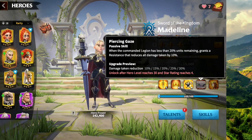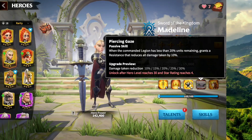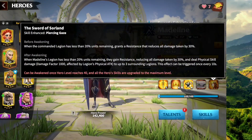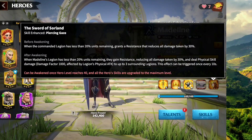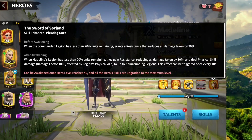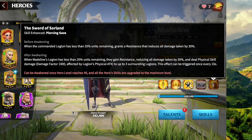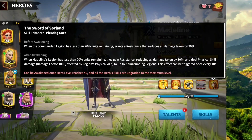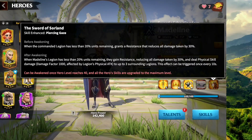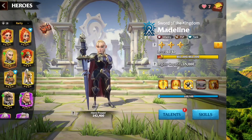Skill number four: when the commanded legion has less than 20% units remaining, it grants a resistance that reduces all damage taken by 10%. For the awakening, when Madeline's legion has less than 20% units remaining, they gain resistance reducing all damage taken by 30% and deal physical skill damage — damage factor 1000 — to up to three surrounding legions, triggered once every 10 seconds. So you only get the skill damage factor once you have the awakening. I would recommend staying away from skill damage in the talent tree if you are using Madeline.